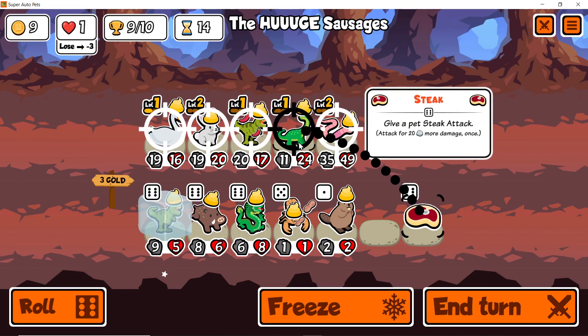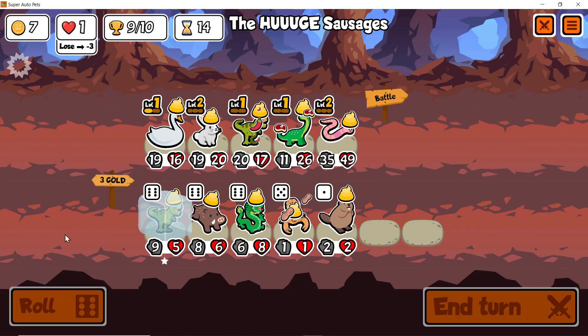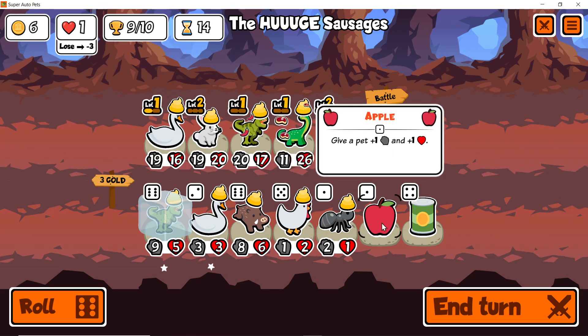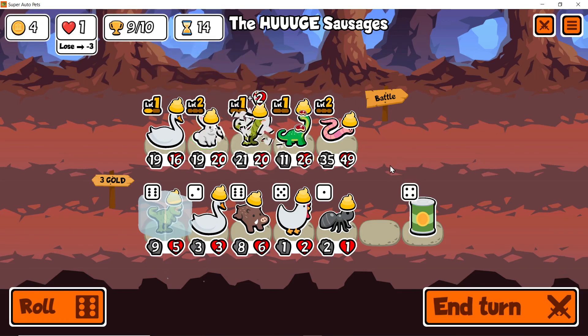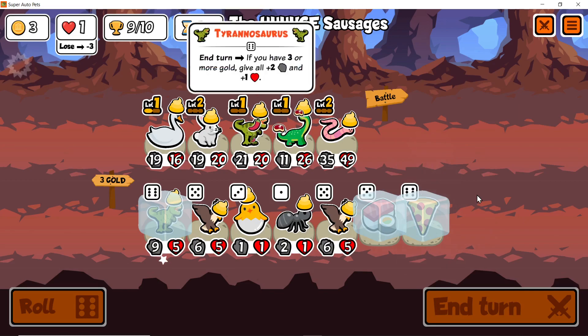And the licho — roll once. Apple's the best we're gonna get, sadly. Wow, that is kind of sad. For my dinosaur — roll once. Freeze this, freeze this — those are both quite good.